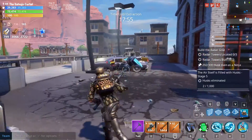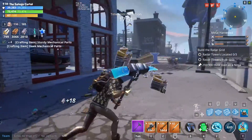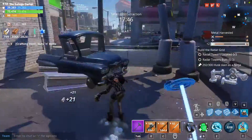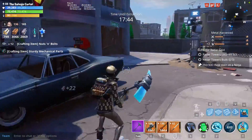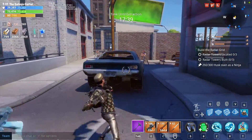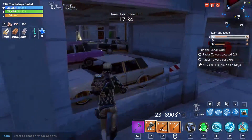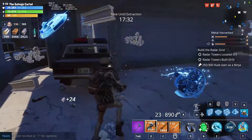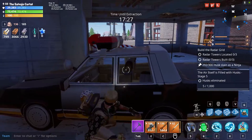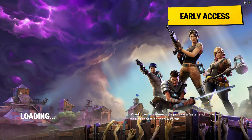You would think the 12% chance of double loot wouldn't trigger very often, but from my experience it usually triggers very, very frequently. Sometimes you break 7 cars in a row and it doesn't trigger, but from what I've seen, you can usually get the double loot chance to trigger very frequently. And that, my friends, is the fastest way to get nuts and bolts.